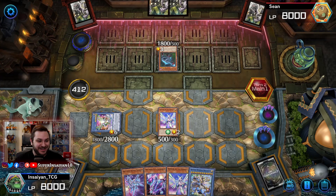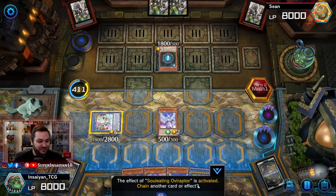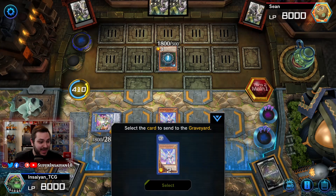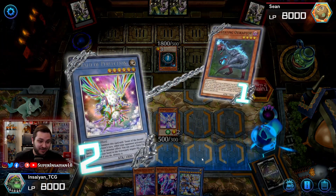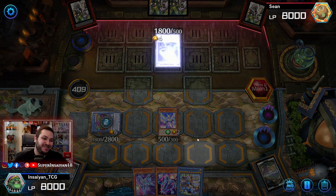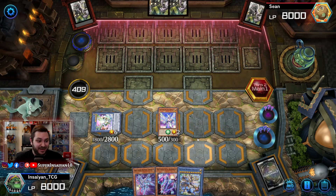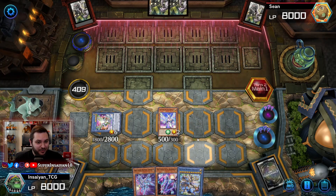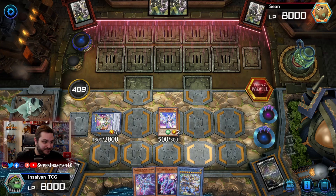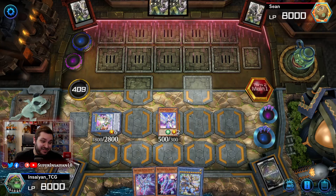We have one more negate — hopefully that's enough to seal the game. He already has Over Raptor — he was trying to dig for the Miscellaneous Source. We're going to negate that. If he has Miscellaneous Source here then oof, but it looks like he doesn't, so we get to destroy the Over Raptor and he doesn't get the effect. That's probably going to seal the game for us — oh, he already has Ultimate Conductor Tyranno. Interesting.